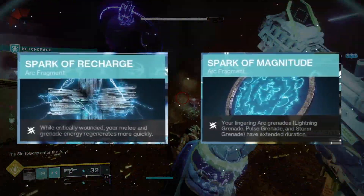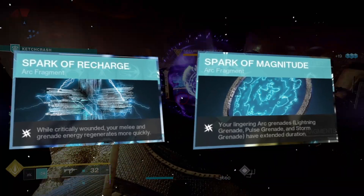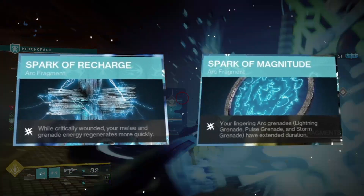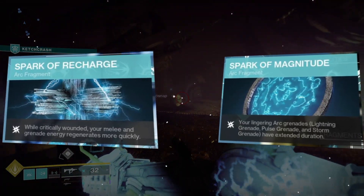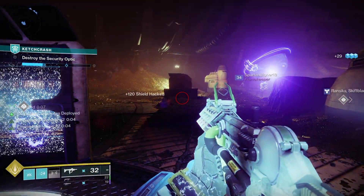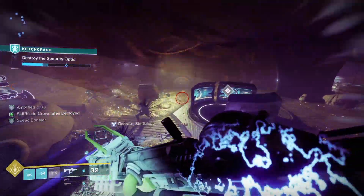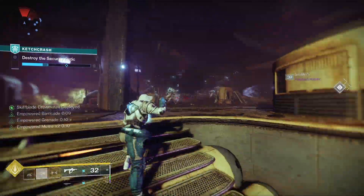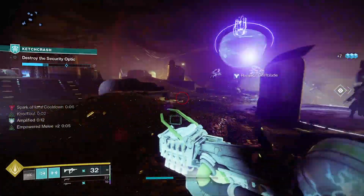The second two fragments are Spark of Recharge — while critically wounded, your melee and grenade energy regenerates more quickly — and Spark of Magnitude, which gives your lingering arc grenades, lightning grenade, pulse grenade, and storm grenade an extended duration. This build is so aggressive that there are going to be times where you're going to be weaker, so Spark of Recharge is a safe bet. And since this build is focused around how much a storm nade can do, we want it to last even longer with Spark of Magnitude.